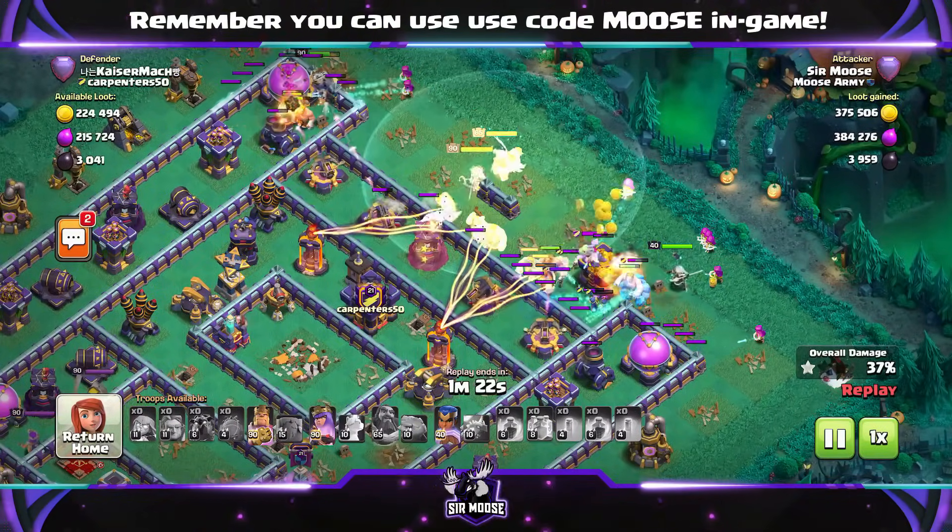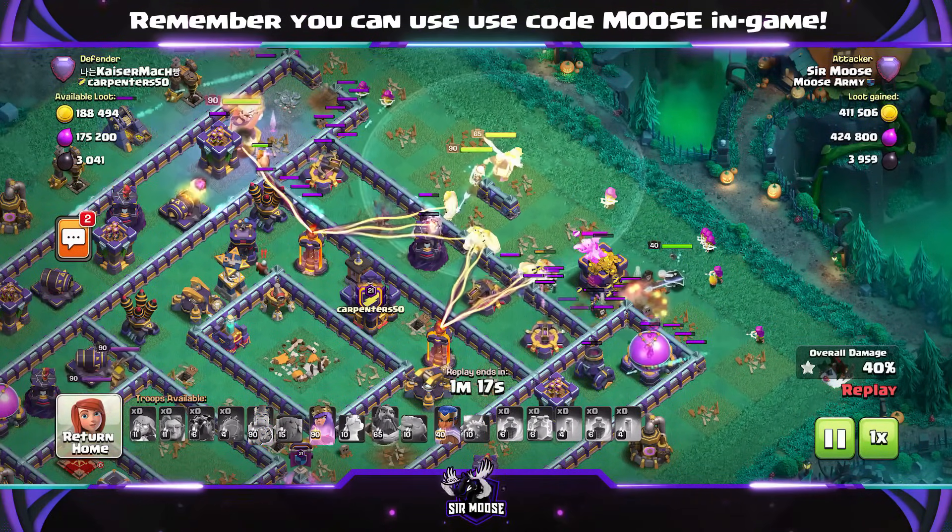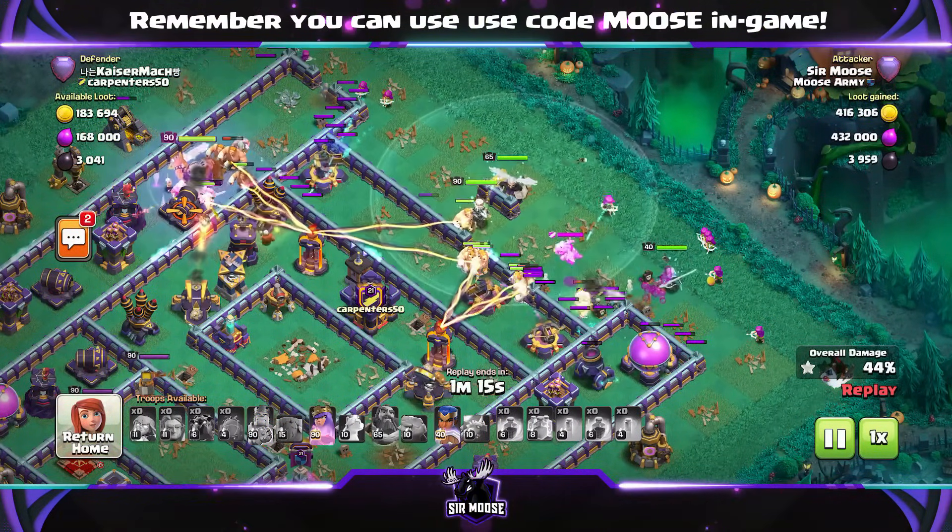Use the Grand Warden ability, and those Super Giants say, let us through these walls. You've got to be careful, because Super Giants are really good at breaking down walls.